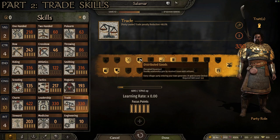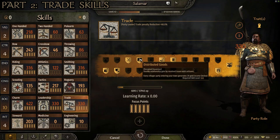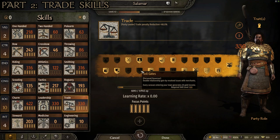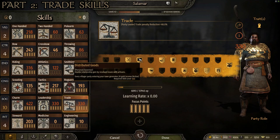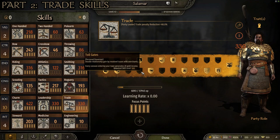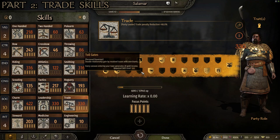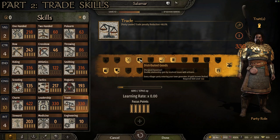For the level 100 skill I go with Distributed Goods. It says double relationship gained by resolved issues with artisans — that's not huge — but every villager party entering your town generates 30 gold income. Compared to Toll Gates, which gives 20 gold per caravan, Distributed Goods is better across the board. If you only have one town, Toll Gates might equal out, but if you have multiple towns you're definitely going to make way more money long-term with Distributed Goods.